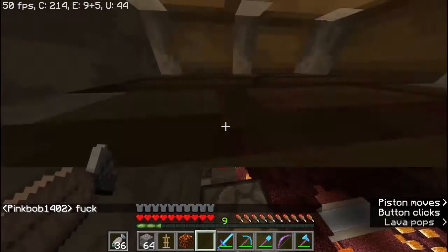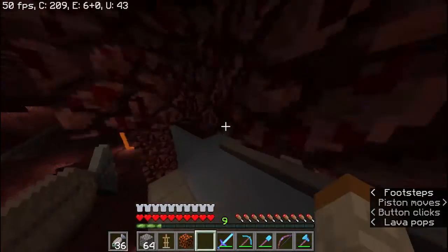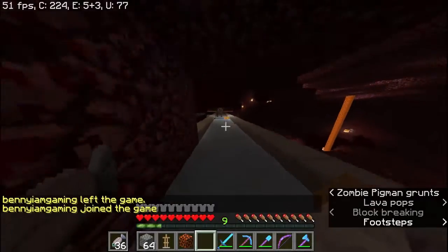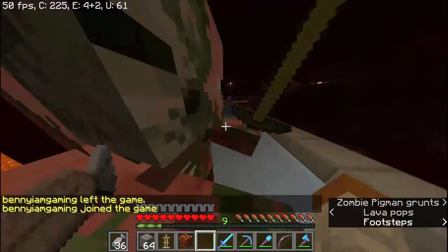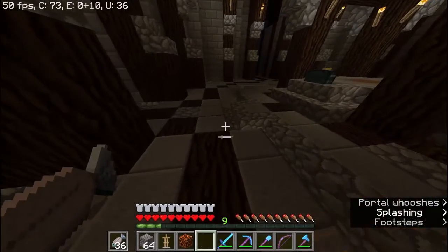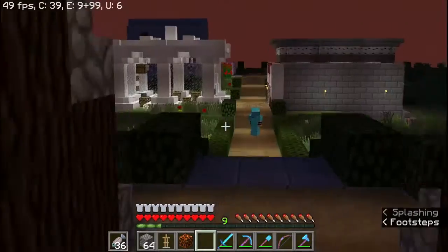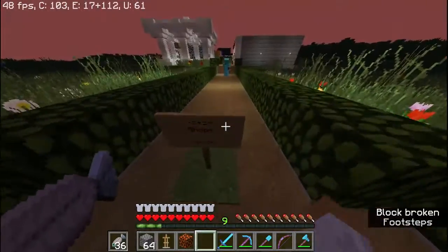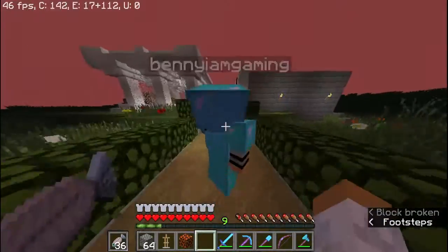Now that we're back up the elevator — it's a little loud because of the pistons — you can go in either direction, left or right. For this video we're going to go to spawn. Since we're at spawn, let's look at all the shops people have. There goes Benny right there, shopping. I think he's AFK right now.